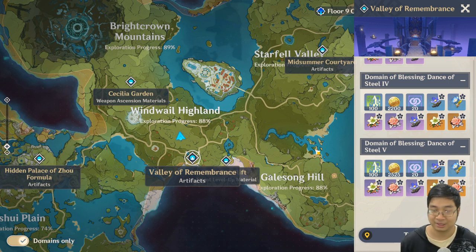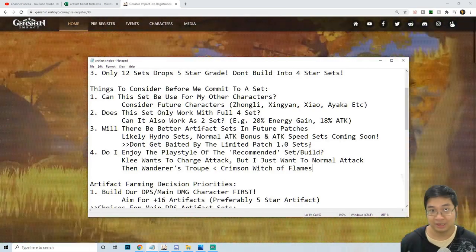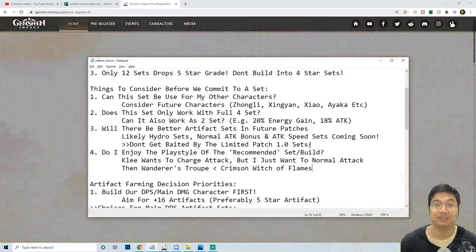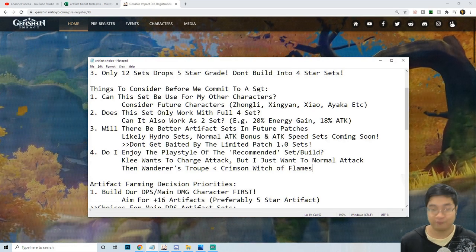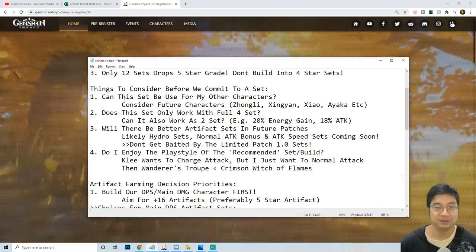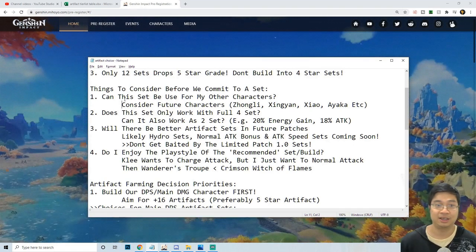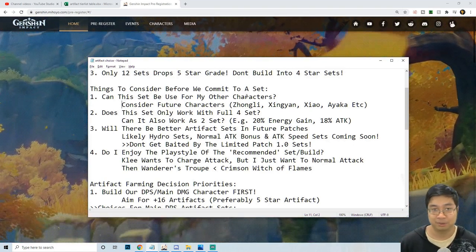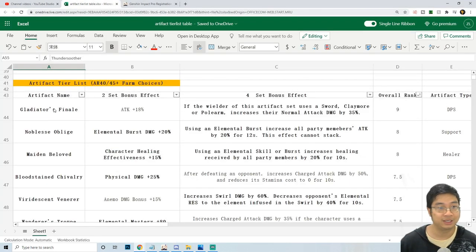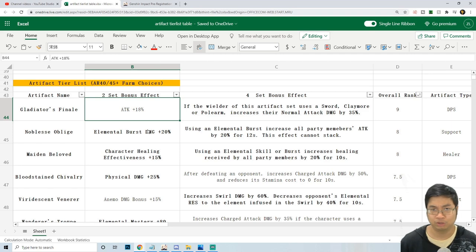I have tallied up all 12 artifacts available in the tier list, both as 5-stars and the good 4-star ones. Knowing there are a limited number of 5-star artifact sets, what should we consider before farming a set with our saved resin? The first thing is: can this set be used for my other characters? For example, Gladiator's Finale or the Noblesse have universal stats that can be used on a number of characters.